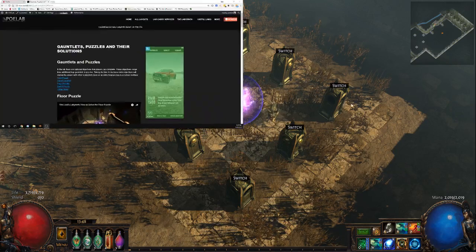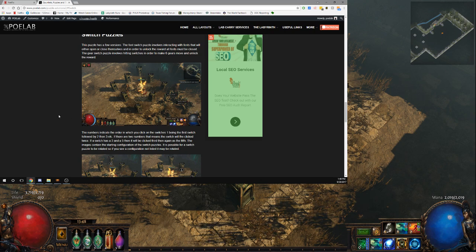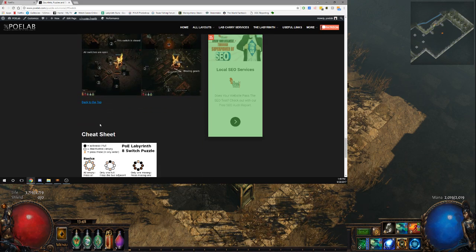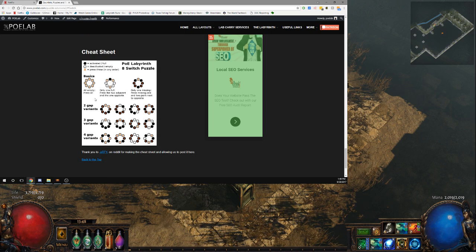Run over to polab.com, go to the gauntlet puzzles and their solutions, click on the switch puzzle, and here we have all the combinations right here. There is also a cheat sheet you can check out — thanks to Arty on Reddit, he made this — which might help you figure it out a little better.